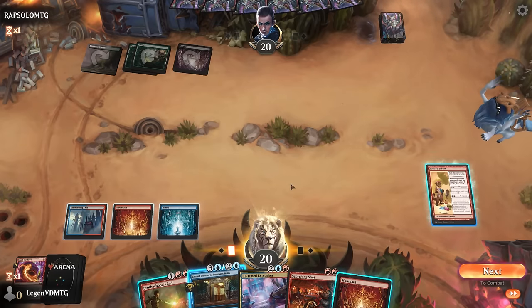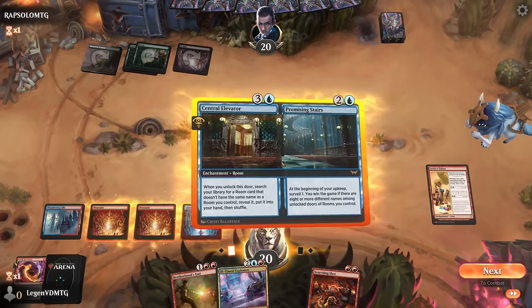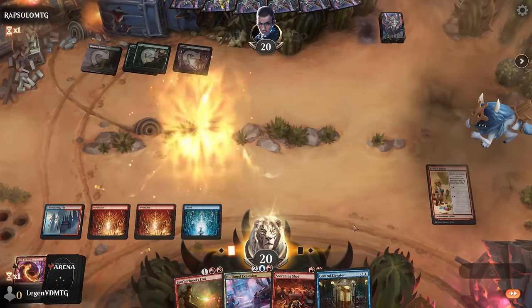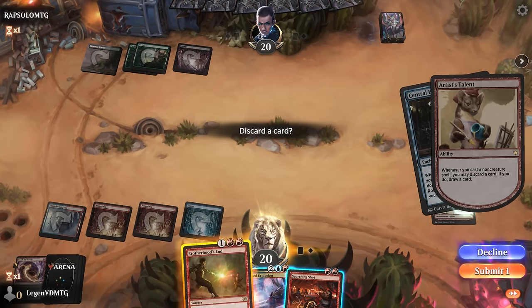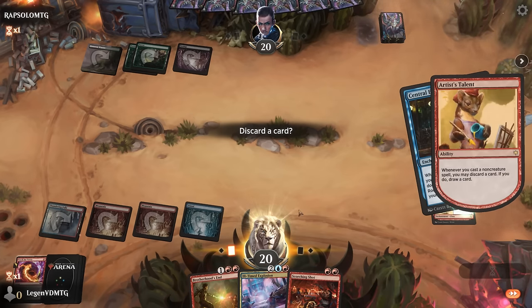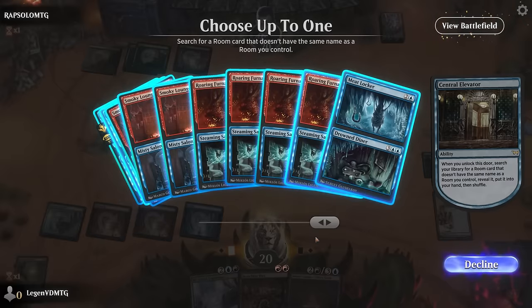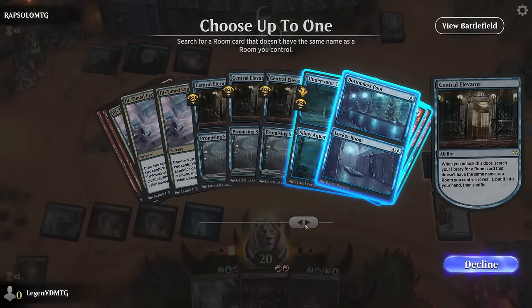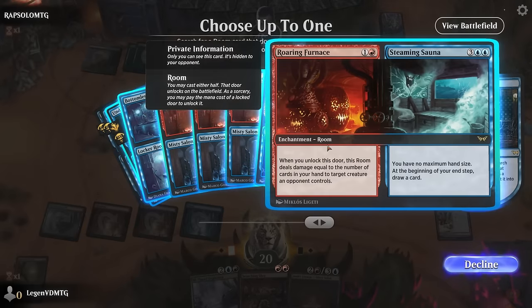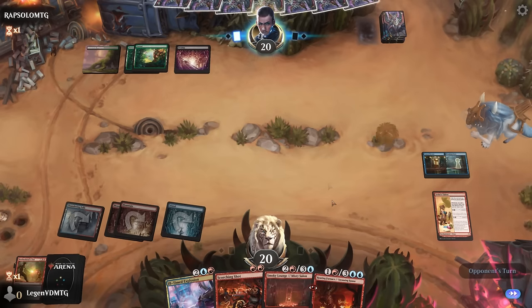Now we could play the Elevator as the most mana-efficient play. What room to get? Discard Brotherhood's End, I think. We drew Smoky Lounge so don't need to search that up anymore. Roaring Furnace is always solid since we can play the Sauna for card draw — I think we'll start there, even though I'm more likely to naturally draw one since we're playing four.